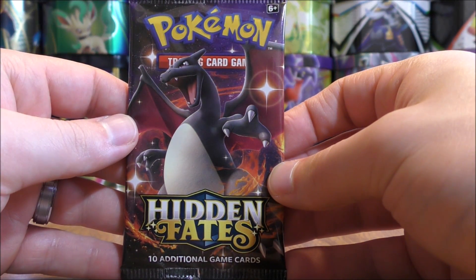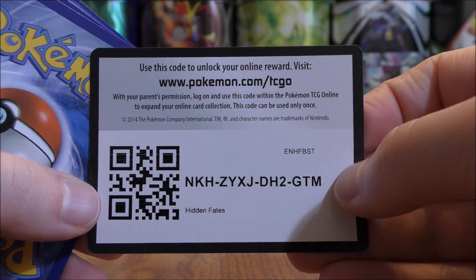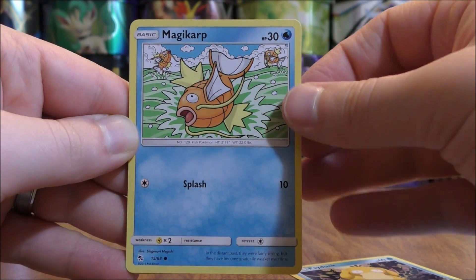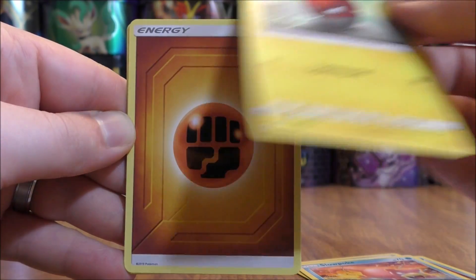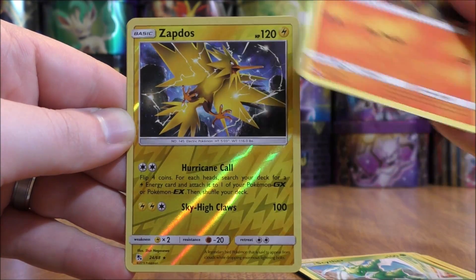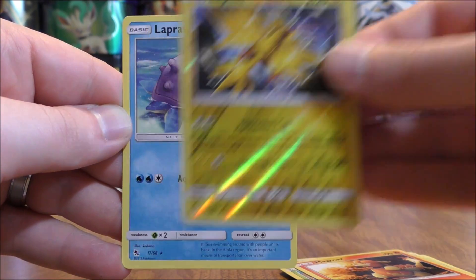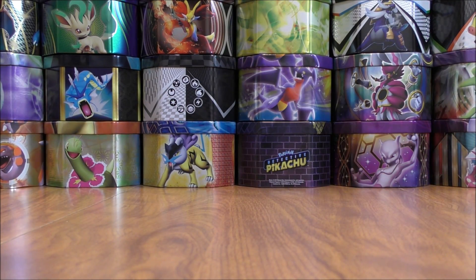Shiny Charizard pack now — sometimes I save these packs until the end. Would love to get a Shiny Charizard in a pack like this. First card is Psyduck: Magikarp, Staryu, Slowpoke, Voltorb, Fighting-type Energy, Pokemon Center Lady, Scyther, Magmar. Reverse Holo of a Zapdos — that would be four Zapdos in this opening. And the final card is a Lapras — there is that pesky Lapras once again.